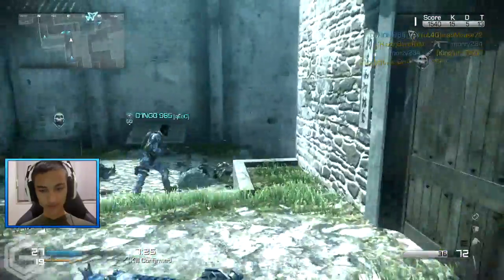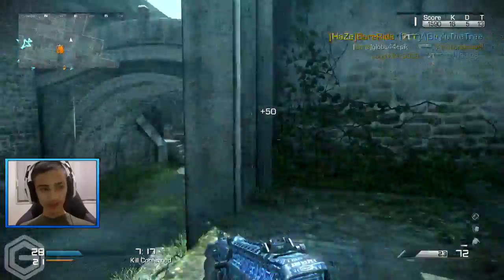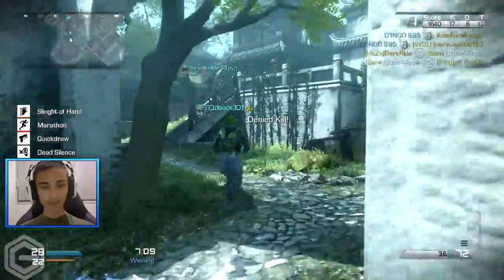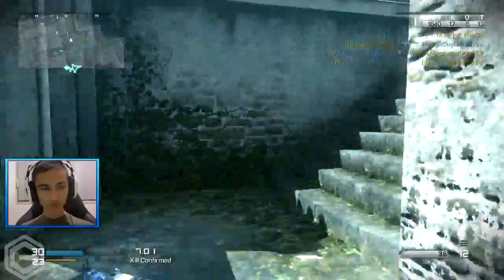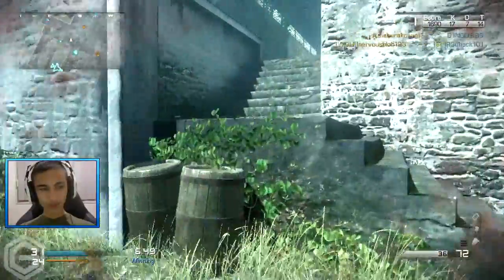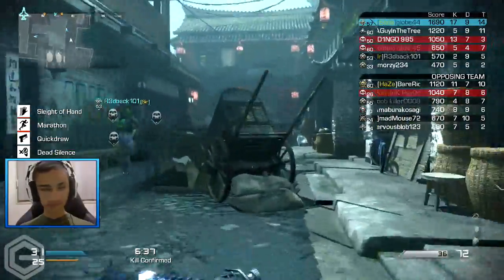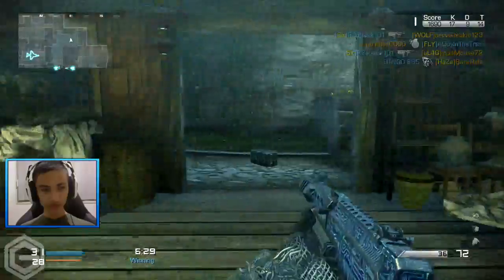That guy threw an IED down — more campers, this time with a shotgun. There are legit campers everywhere in every single one of these DLC maps. I think what Ghosts is meant to be is Call of Duty but more balanced, but they've failed at the weapon balance, I've got to admit. They just chucked in random stuff. Got nine deaths for no reason — I can't tell you how bad the spawns are in this game.